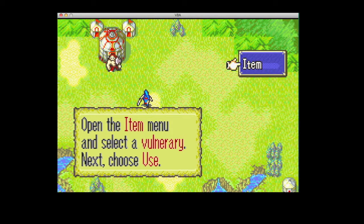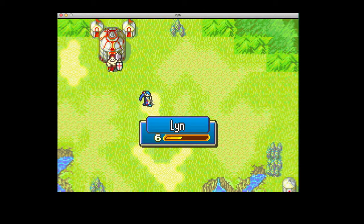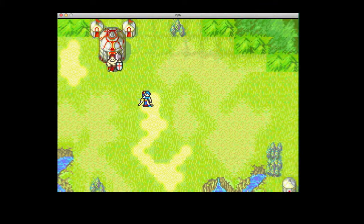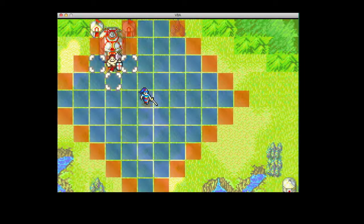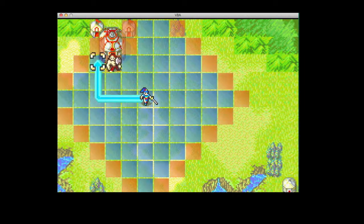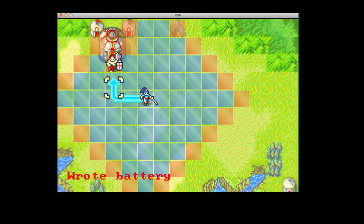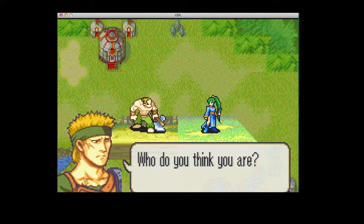Now you have to use an item. Press on the item and use the vulnerary to heal yourself. Now move your unit next to the person and attack.